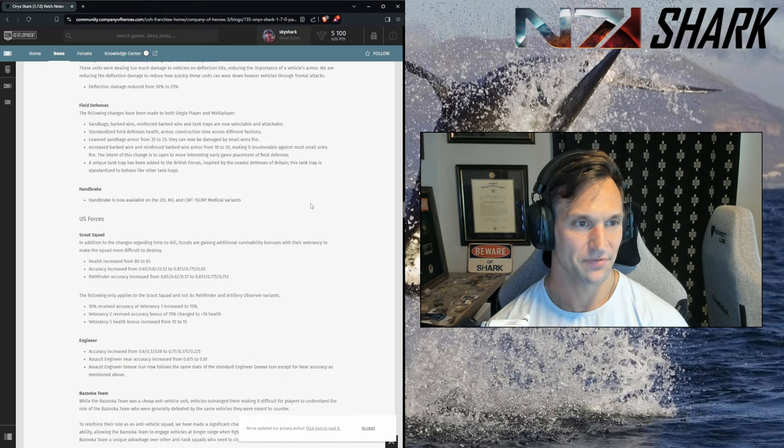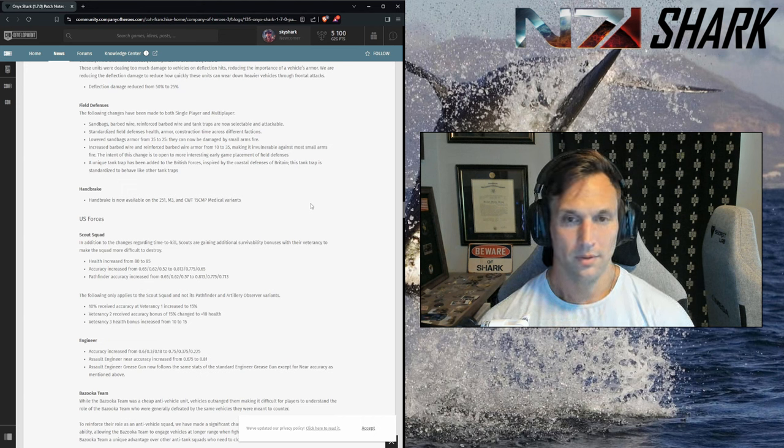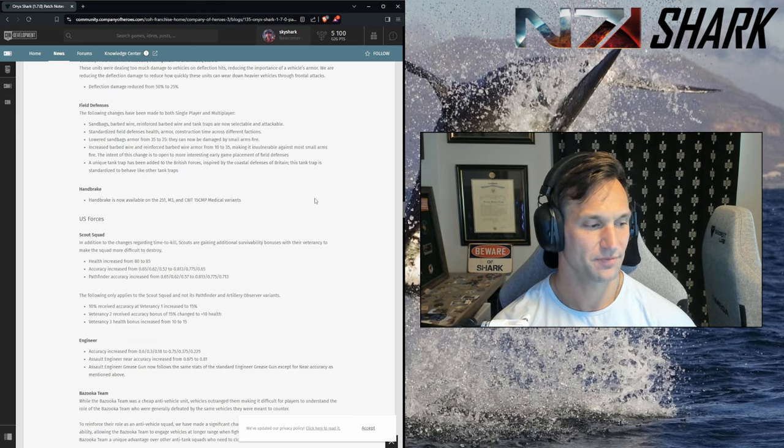Field defenses: sandbag armor lowered so you can hurt them with small arms fire, and barbed wire now cannot be hurt by small arms fire. It was a feature in CoH2 where you could target wire and sandbags, and it's good to see it here. If you want to take a point and an enemy squad got there before your riflemen did, you can now wipe out the sandbags and take away their cover. With the TTK changes it'll be interesting how that works, but it's a good change overall. It'll reward players that have the presence of mind to put up field defenses.